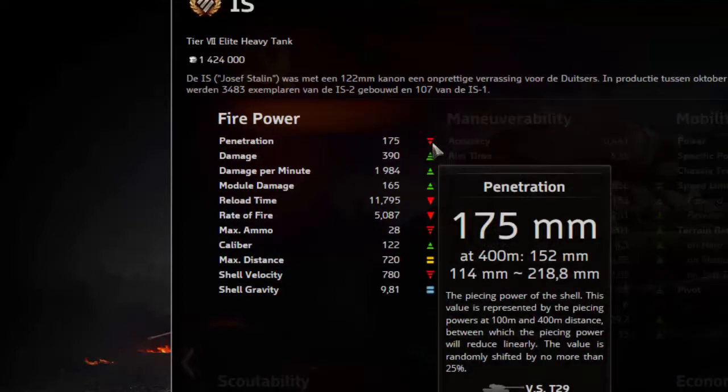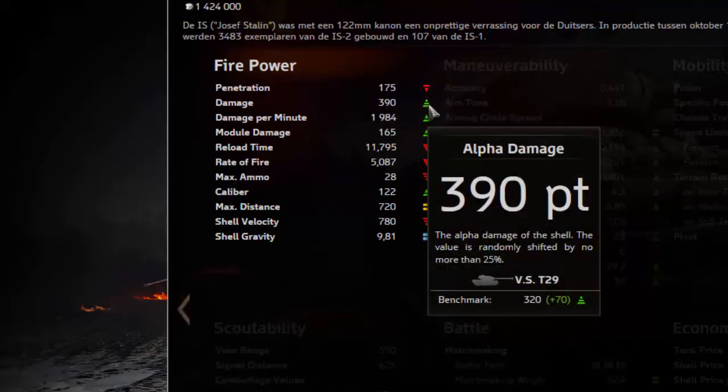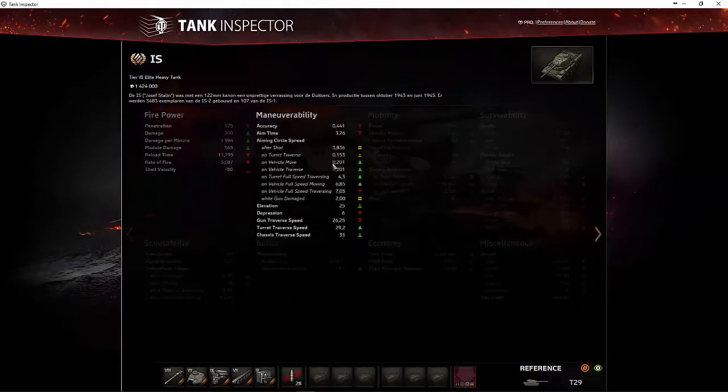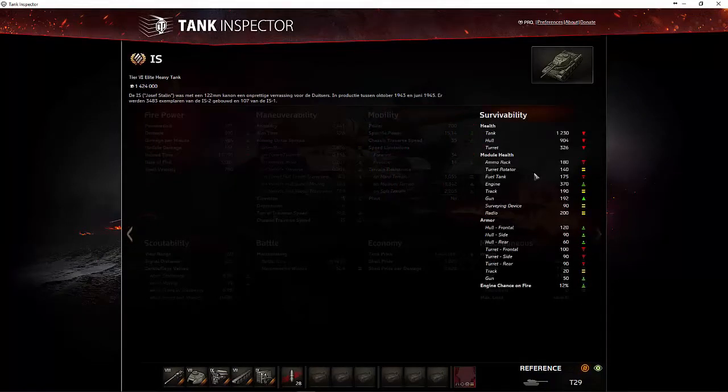In vergelijking met de T29 heeft de IS 23 minder penetratiewaarde dan de T29. De damagewaarde, de alpha damage, ligt 70 hoger dan de T29. De damage per minuutwaarde ligt 227,6 hoger dan de T29 enzovoort. Zo kan je makkelijk twee tanks met elkaar gaan vergelijken en weten wat de betere tank van de twee is.